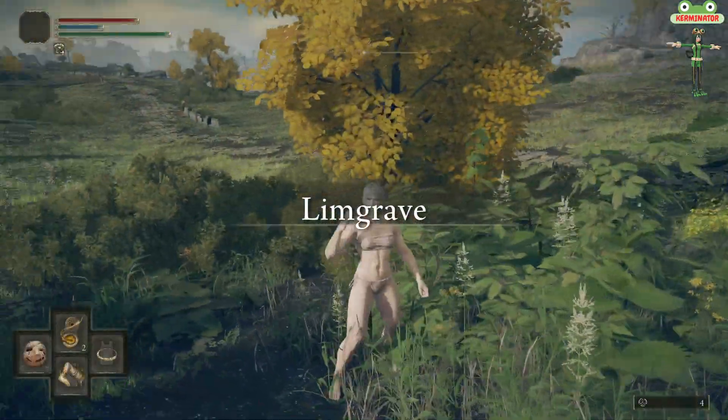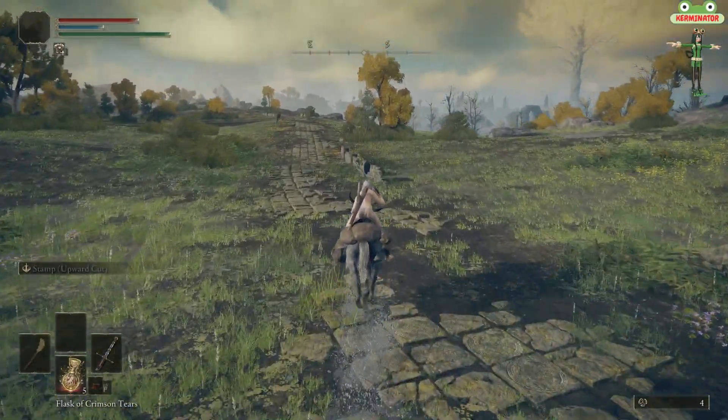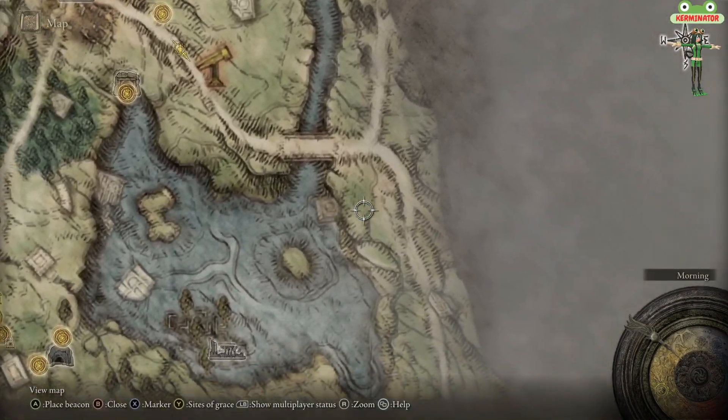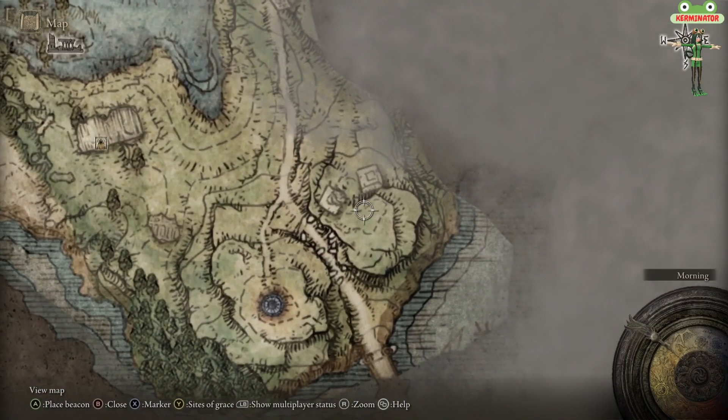Welcome back to episode 8 of the Beginner's Guide to Elden Ring. Today we will be finding Sellen, fighting the first Pumpkin Head, and locating the Great Axe.